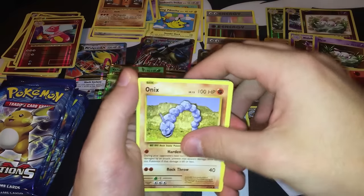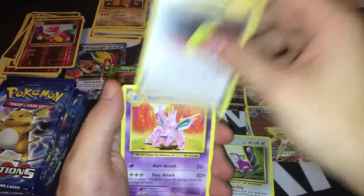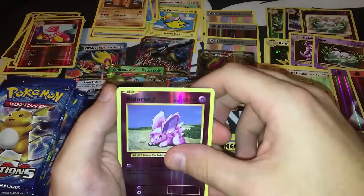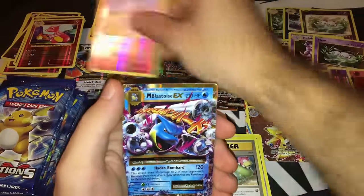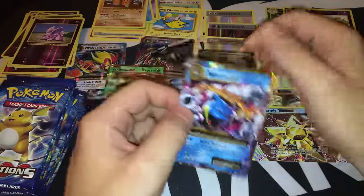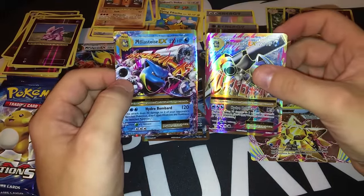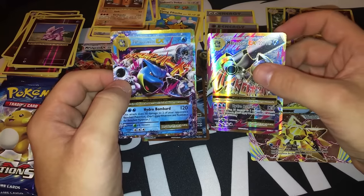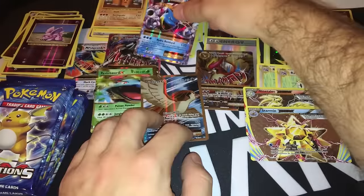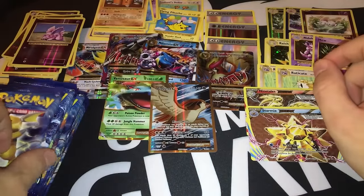Pack twenty-seven: Onix, Nidoran, Poliwag, Grass Energy, Rattata, Devolution Spray, Nidorino, Slowbro Spirit Link, reverse foil is a Nidoran. And another Mega Blastoise EX — this time just a regular one. So a Full Art Mega Blastoise and a Mega Blastoise EX in just a single box. I think this is the best box I've ever opened. I'm speechless. Six EXs already and nine packs left.